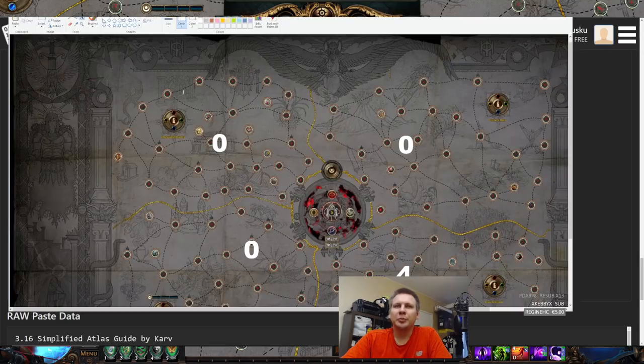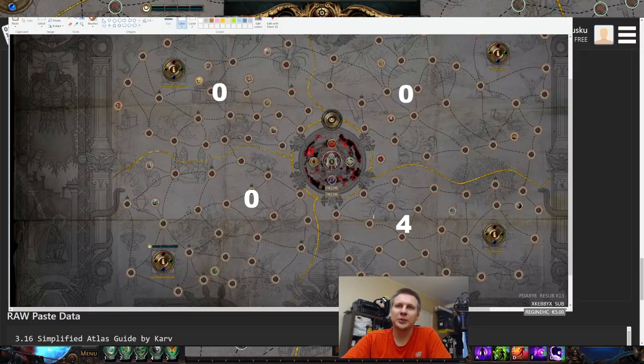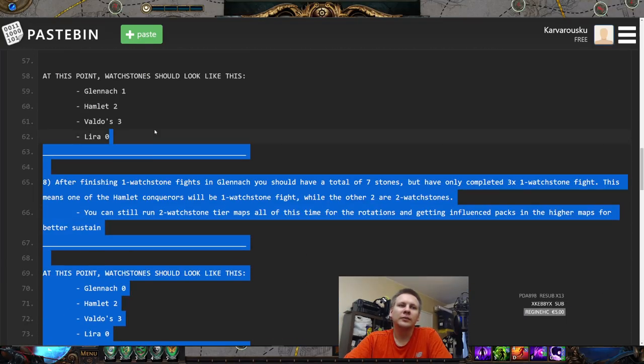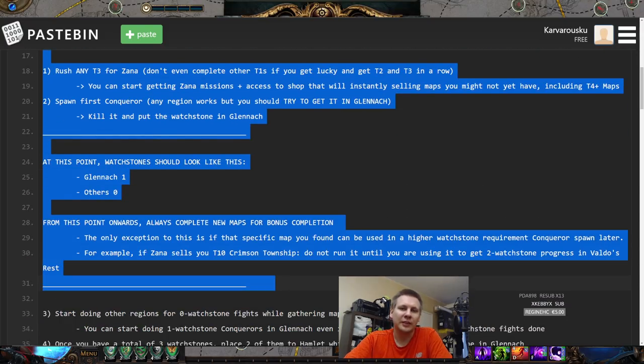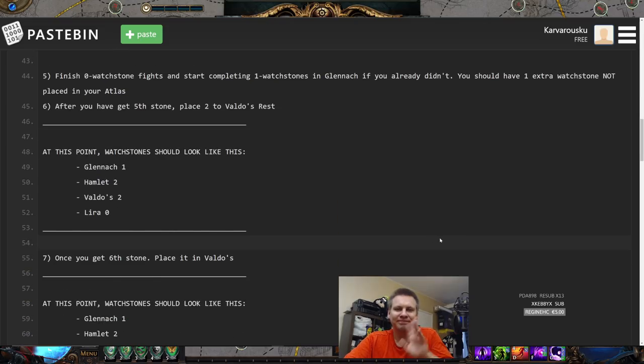Ideally you should be completing some Maven bonuses as you go. I purposely left out the micromanagement of watchstones to gather maps for Maven, but if you're more interested in that, come hit me up on my stream and ask — people who ask are more willing to learn and listen than just watching a video. Hopefully this step-by-step guide, despite being 25 minutes long, is useful. I have the base pin if you don't want to watch the actual video. Best of luck with the league start!